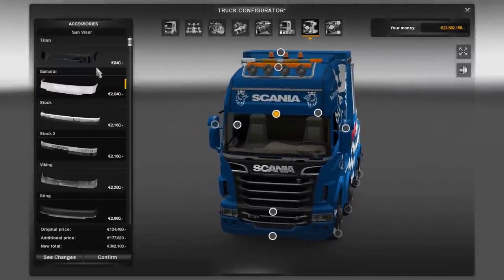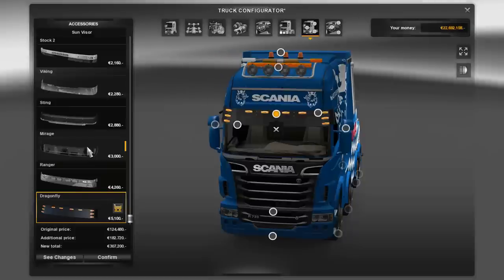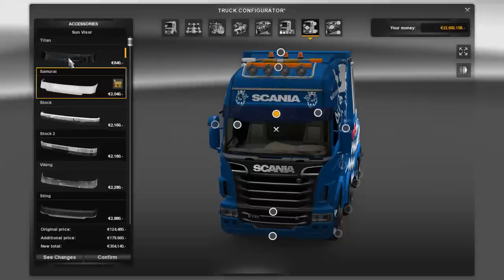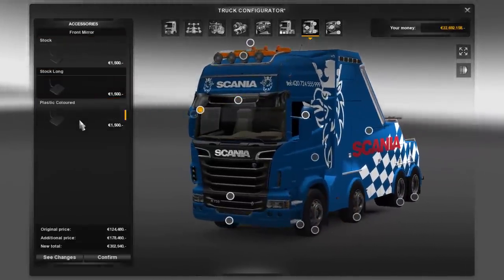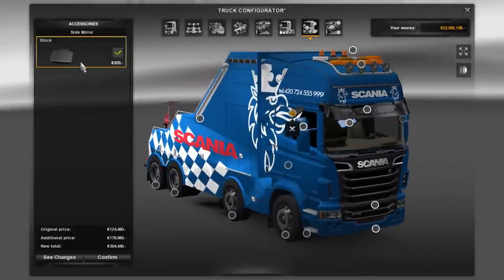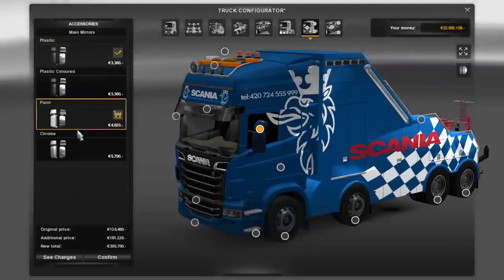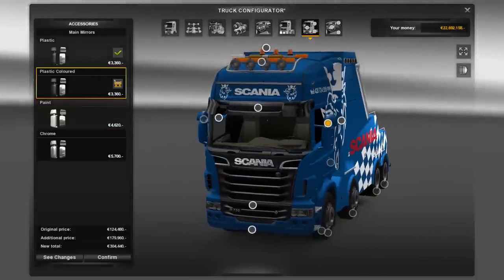Maybe put some radiant lights across the back. That's insane. Here we can put a Ranger, dragonfly, Mirage, Sting, Viking. I don't know what looks best here — we're just going to go with the basic Titan. Plastic colored, so it looks the same as everything else. Stock, that's fine. Paint or chrome? Let's go with plastic colored.